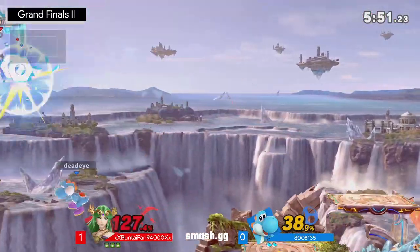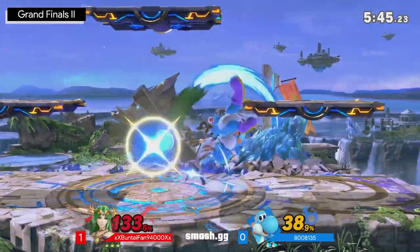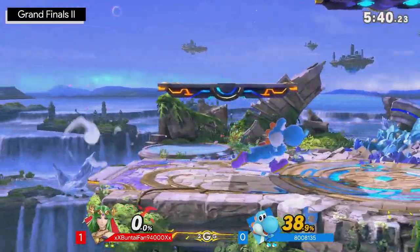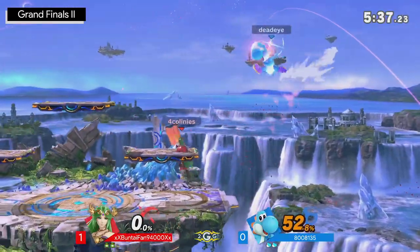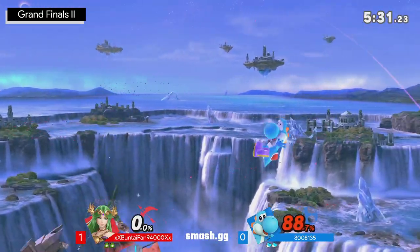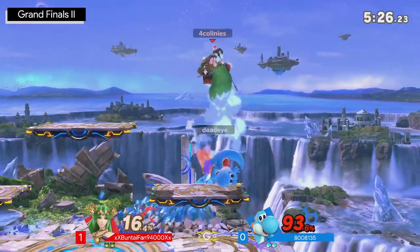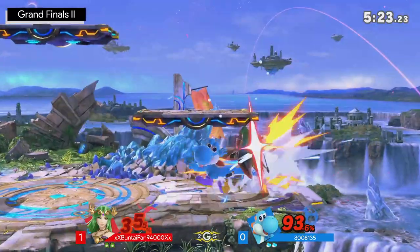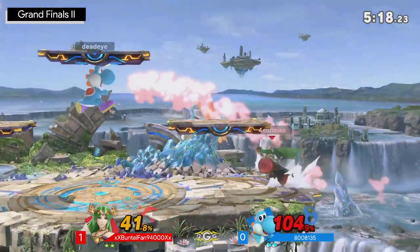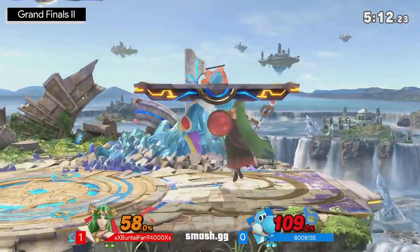Amante's spacing of up airs was incredible — always catching where Buntaifan is going, which is a huge call-out saying you need to be more careful about how you're landing and need to mix it up. I love the way Buntaifan has been using counter in those situations off stage, making sure they don't lose a jump or their air dodge in the process. But Amante still able to clean it up and find themselves cornering Palutena — what a call out. That's the one thing Buntaifan has been shutting down: those down-b's from Yoshi.